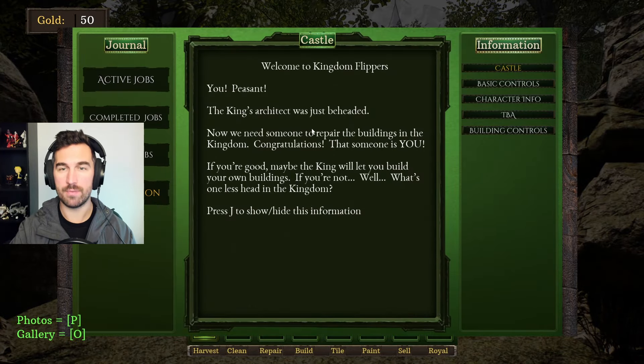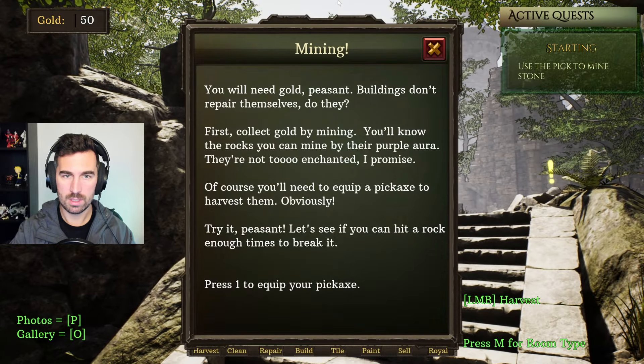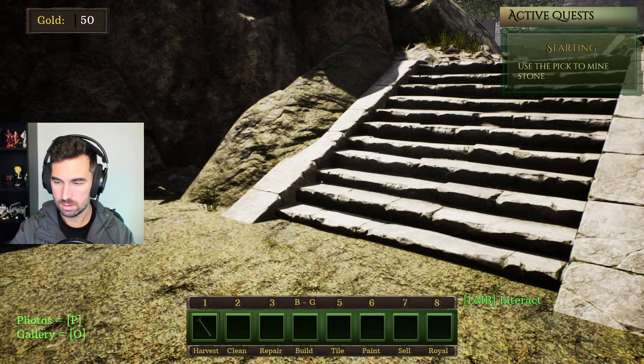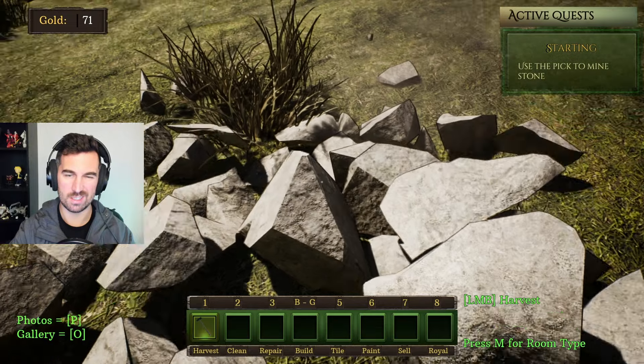Welcome to Kingdom Flipper, you peasant. The king's architect was just beheaded, and now we need someone to repair the buildings in the kingdom. You will need gold — buildings don't repair themselves. First, collect gold by mining. You'll know the rocks you can claim by their purple aura. You'll need to equip a pickaxe to harvest them — press 1 to equip it. I'm guessing this is the rock I need to be harvesting. It doesn't really look like a pickaxe, but the game is kind of in early access.